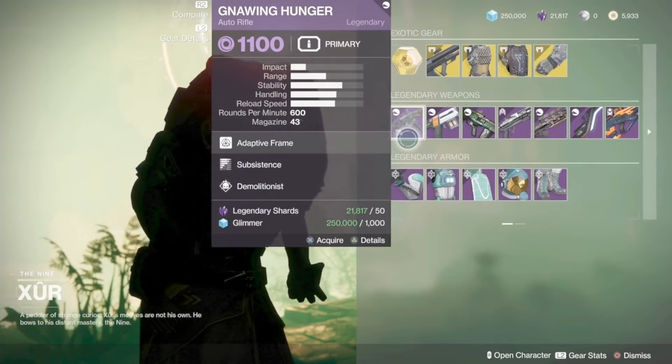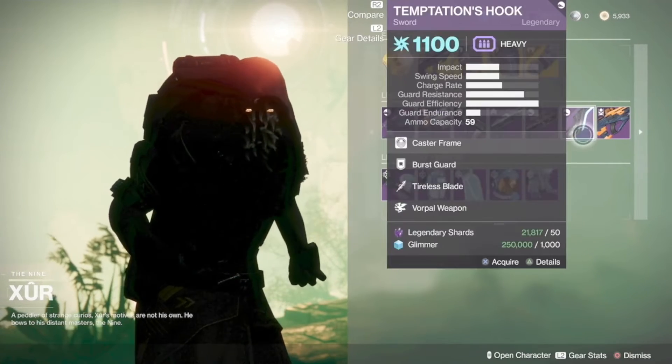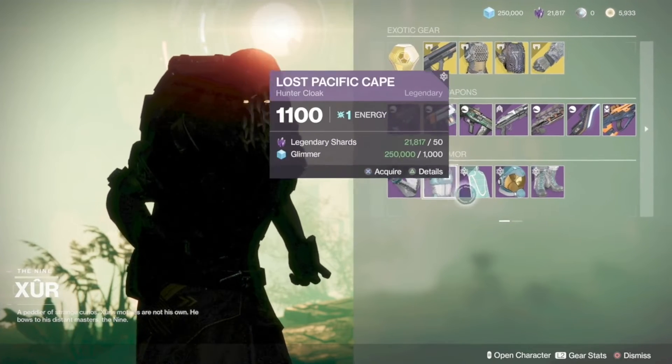As for legendary weapons and their perks, here they are. And if you are a Hunter, here is the armor he is selling and their stats.